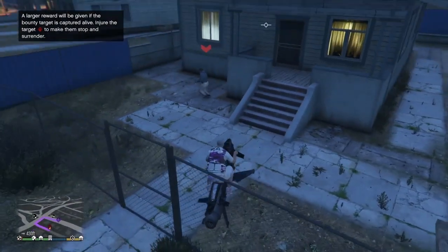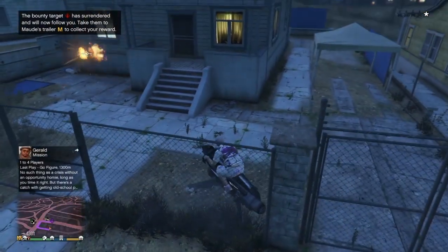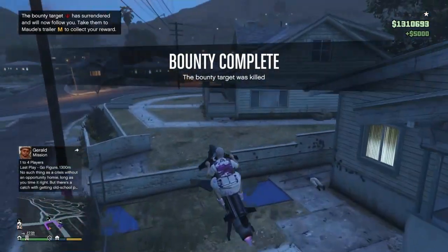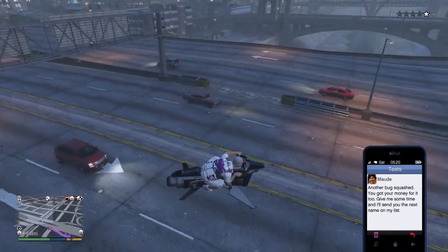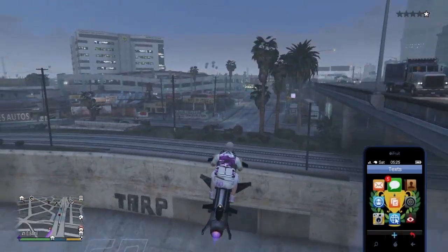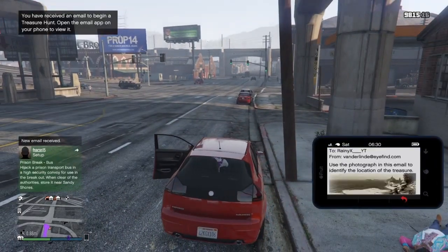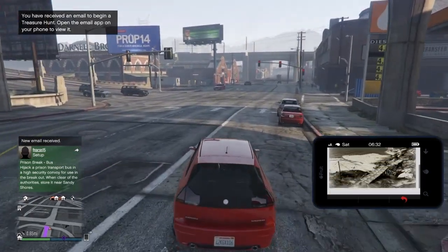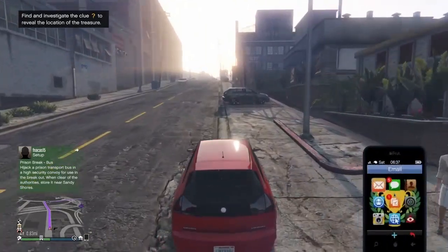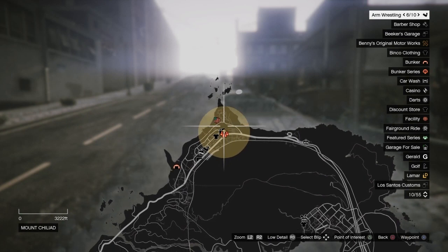These targets are very easy to do, just take your time. Make sure you don't leave the game because it will reset the bounty hunt. Keep completing bounties until you finish so you lock in the 250k reward — there's also a challenge tied to completion. Once you finish a bounty, you get a message confirming the kill. Keep going through the targets and you'll also receive an email about the treasure hunt. Just play the game and eventually you'll get the treasure hunt email.